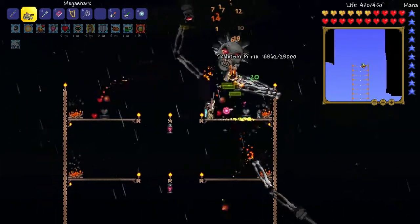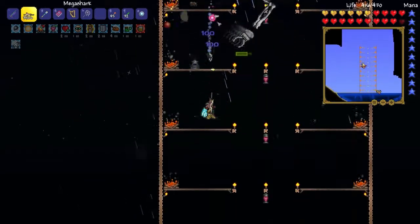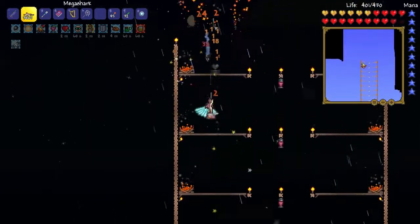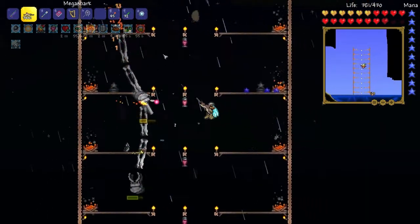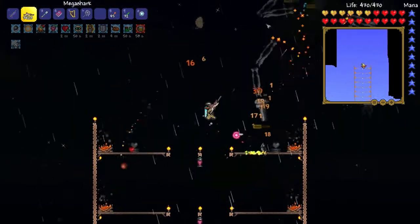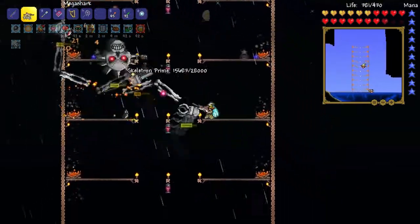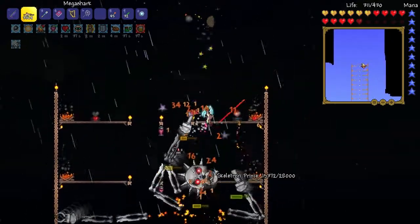I also, when we fought the twins, I forgot to add these heart statues, but we fought them along our sky bridge so that wasn't too much of an issue. We're not doing too much damage to him with the Mega Shark, but we are getting him down and we are not consuming half of our ammo, which is good. We really have about two times the ammo we have in our inventory, because the Mega Shark has a 50% chance to not consume ammo. So we have him down about halfway.